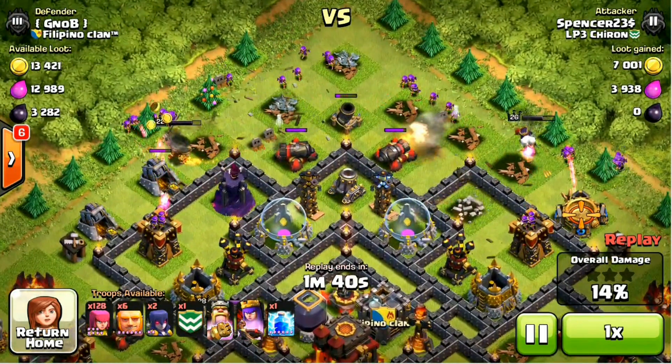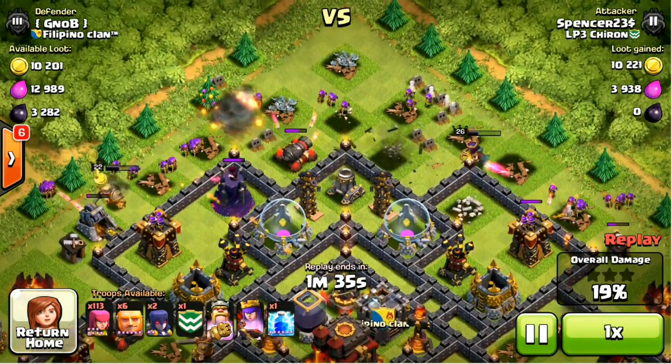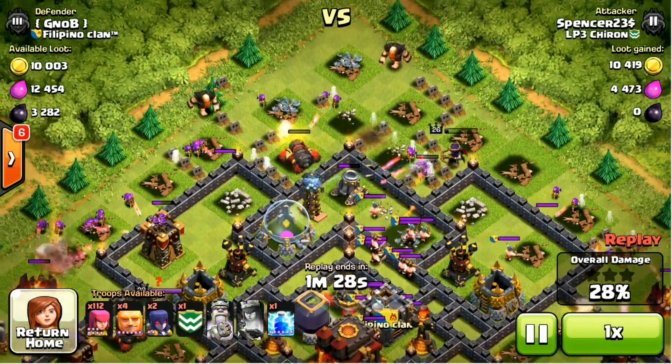It means the queen is taking some serious damage. We need her alive for that mortar. I'm going to have to use her special ability, keep her invisible. There she goes, and we should get this mortar down just in time so we can start releasing some troops.